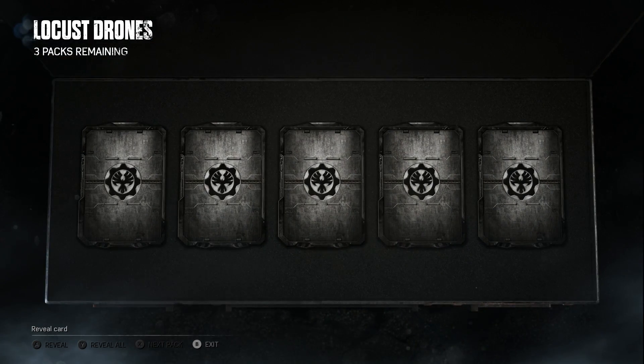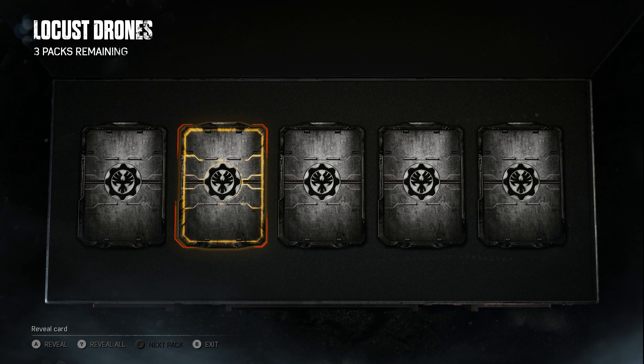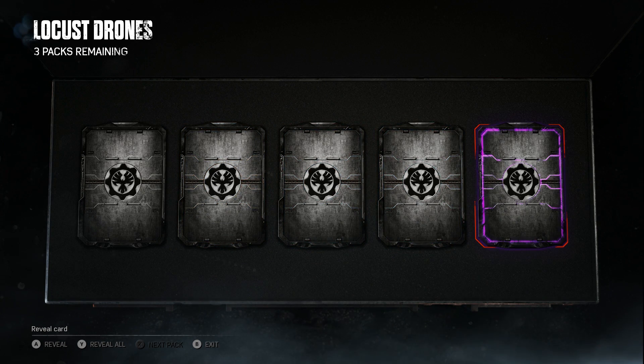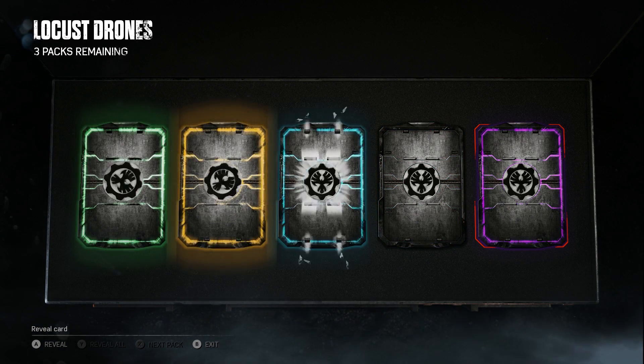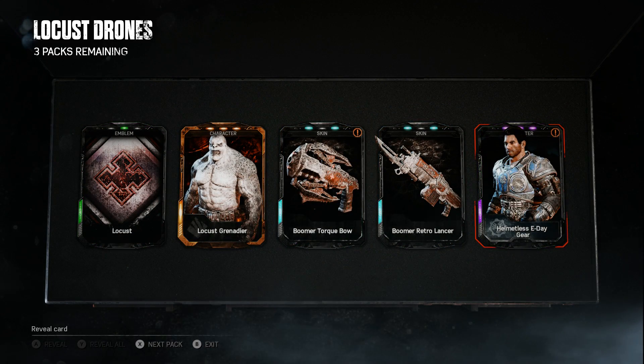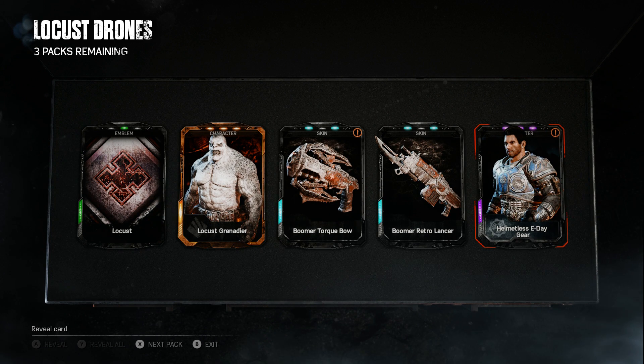Come on, clutch up in the last couple of packs! We got a common, legendary please - if this is a triple Grenadier I'll be so upset. The legendary, the rare, the rare, and an epic. Hitting the Y button - please be the Drone... No! Are you serious? Locust Grenadier - the triple kill with the Locust Grenadier! Still no sign of the Locust Drone. I'll be pissed, straight up mad.